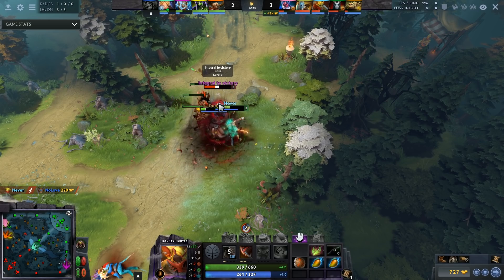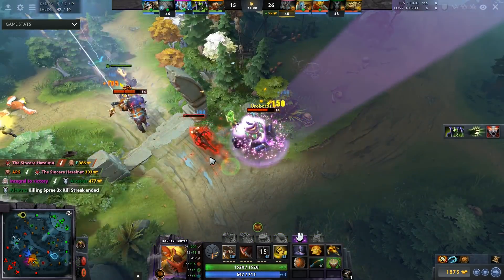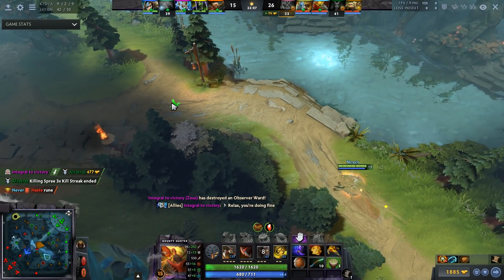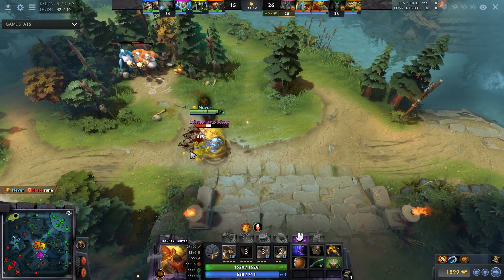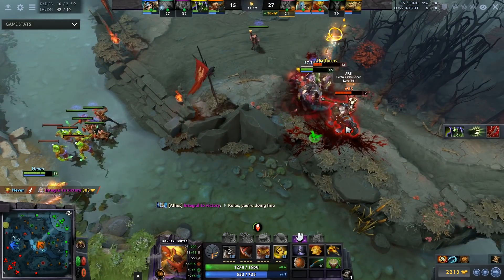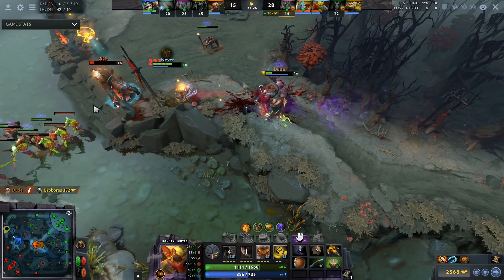For items, go for more of a movement speed build. There are Greaves builds or Solar Crest-based builds — I actually think Solar Crest is the better version. Similar to Abaddon, you're enabling your right clicks and picking on supports in fights. In the laning stage harass the carry with Shuriken and Jinada. In the mid game go Drums, Phase Boots, then either Solar Crest or a BKB — literally no joke, third item BKB is very legit on Bounty Hunter.